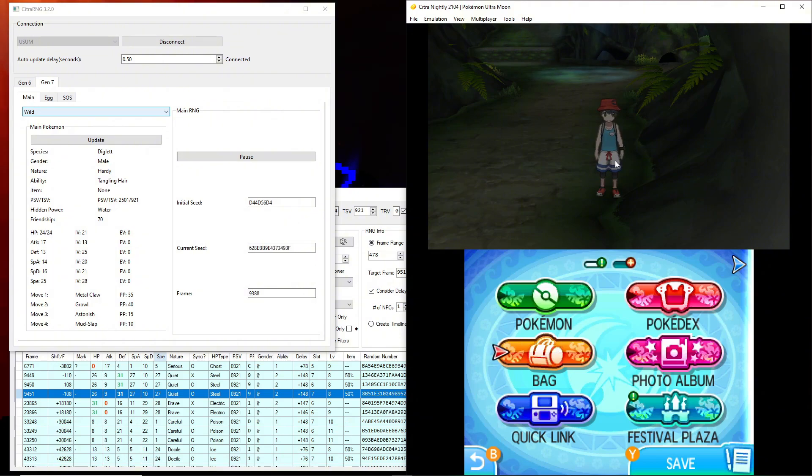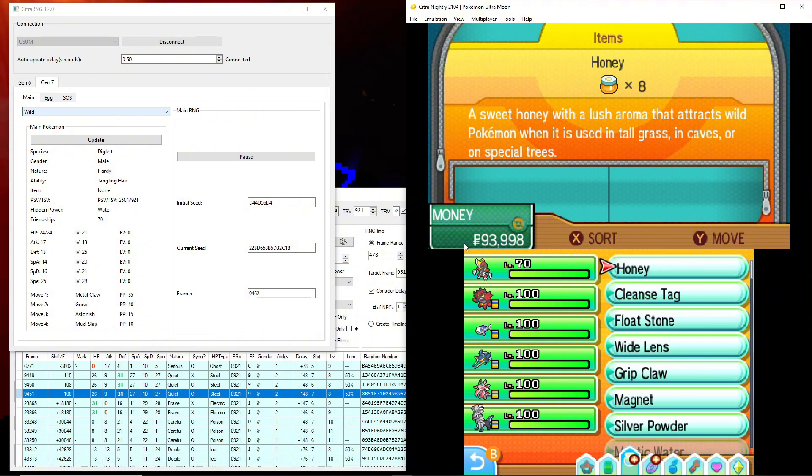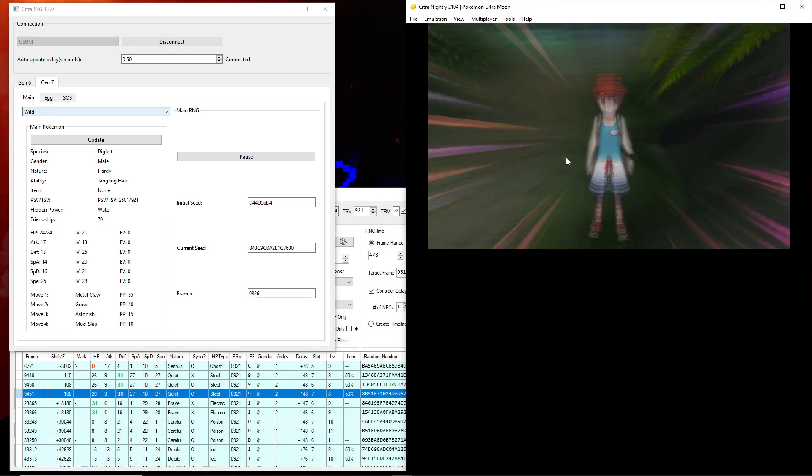Getting close — we're at 9430, clicking through a bit. Aiming for 9449. At 9448 it skips over 9449 to 9450, but 9450 is still a shiny frame so it works out for us. Hold down the A button to open up the bag, unpause the game at the same time, go over to Honey, use it, and this time we should actually have our shiny Noibat.